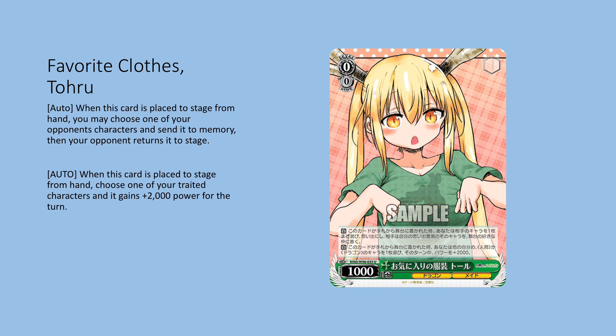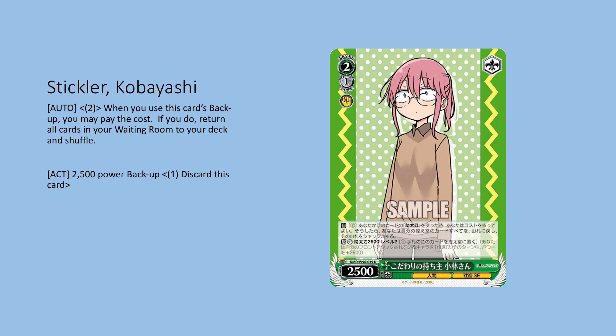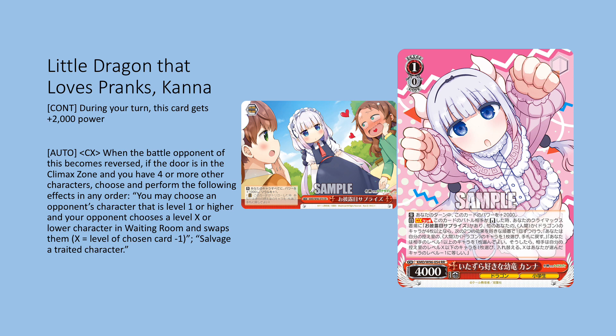This set has a free fresh counter. If you end up with a lot of climaxes, having access to this can sometimes save you — if you don't play it you don't have access to it. It's 2500 power, and you can pay an additional two; if you do, you take your waiting room, add it to your deck, then shuffle. Just a standardly good profile to play if you have access to it, so we're playing it here.